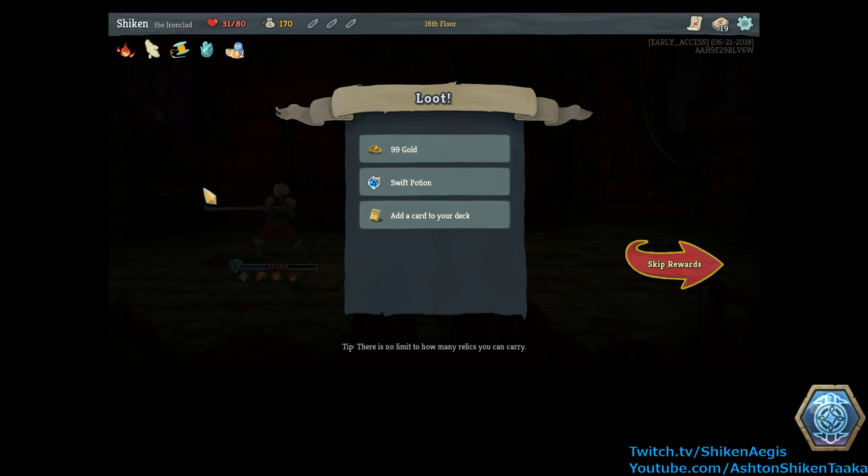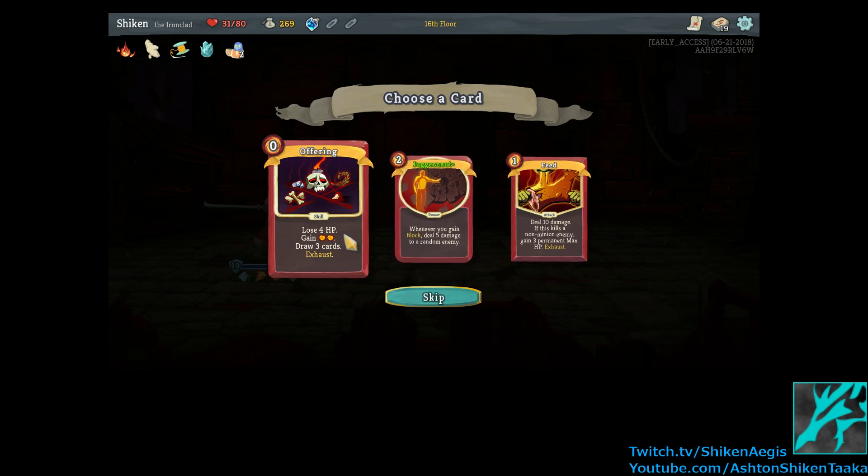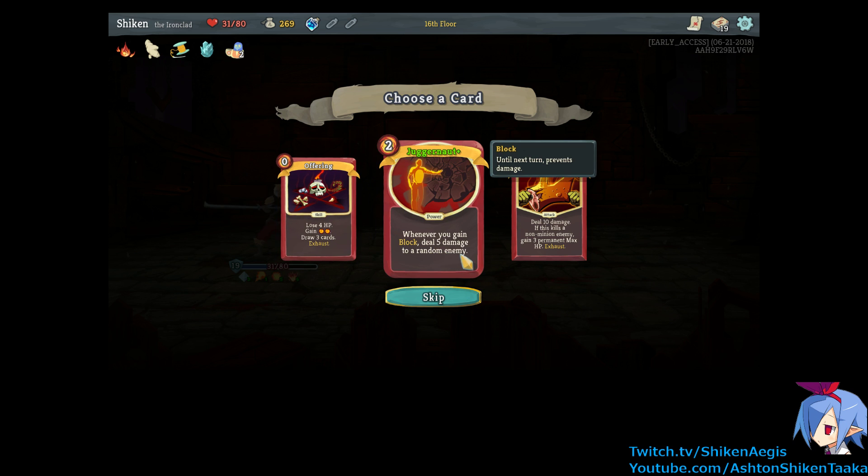Alright, well it seemed like it could have gone real badly if we didn't have Flame Barrier. What did we get? Offering — lose 4 HP, gain 2 energy, draw 3 cards and exhaust. That's pretty strong. Juggernaut Plus — so it's a pre-upgraded card. Whenever you gain block, deal 5 damage. So hell yeah, that sounds good. And it's a power too, so that stays in effect. Oh yeah, I like that. And deal 10 damage — if it kills a non-minion enemy, gain 3 permanent max HP. That could be really good too. Permanent — that even implies that it goes past the battle itself.